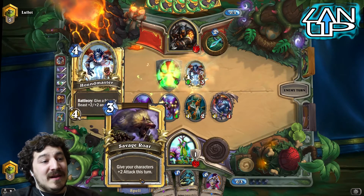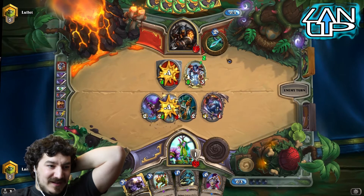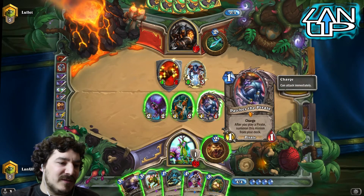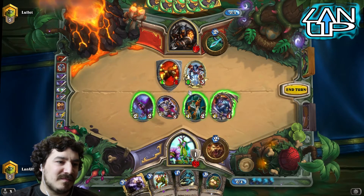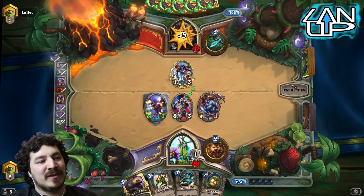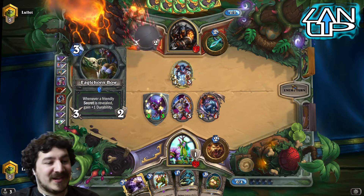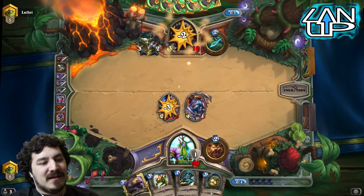Savage Roar getting involved - that's complicated matters. I should have known that was in his deck because that is an annoyance. I should have dealt with that when I could - oh well. Let's just increase these guys with the taunt warrior, go into him. It's a taunt so he would have to do the trade anyway, so I might as well just go to face. It's all about that Savage Roar - I know I've got it out of my deck and it can do a lot of damage.